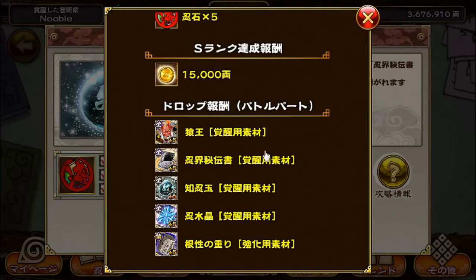The drops are the same as all the previous Awakening Orb missions I've covered so far. You have a chance to get the Monkey King, a chance to get the Secret Book of the Ninja World, a chance to get the Black Orb in this case, a chance to get the Blue Crystals, and a chance to get the Rock Leachian material.